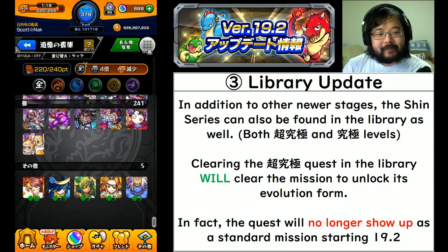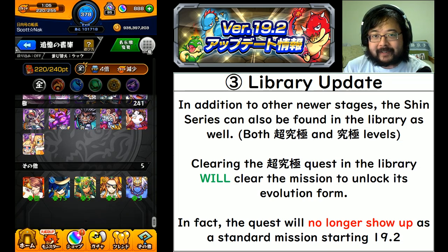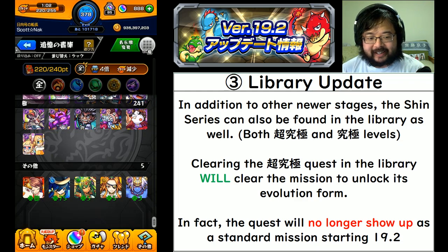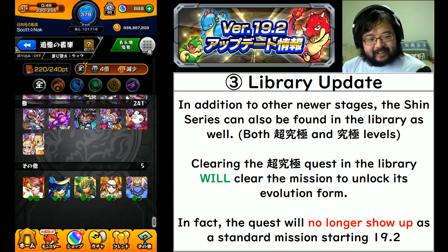This is a clever way to move them out and have them available whenever you want to play. If you want to clear the evolution form of the shin series, you must do it in the library. On the positive side, you can now do this whenever you feel like it. Practice in the practice grounds to get a feel for the stage so you're not wasting stamina, then do it in the library to unlock the evolution form. Clear it in the library - yes. Clear it in the practice grounds - not okay to clear the mission.